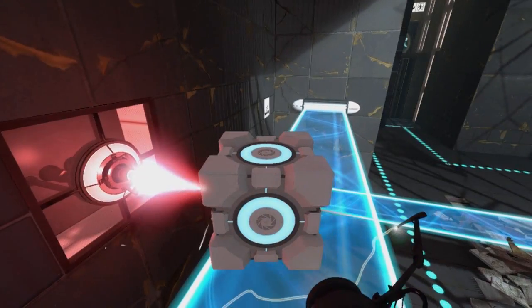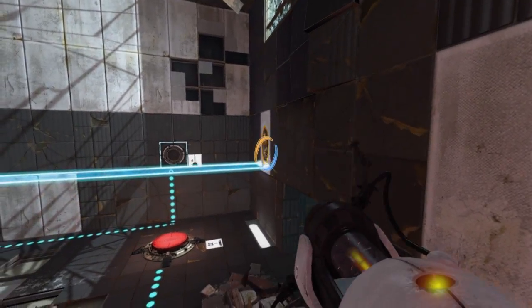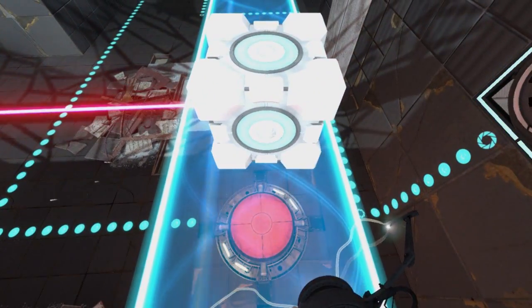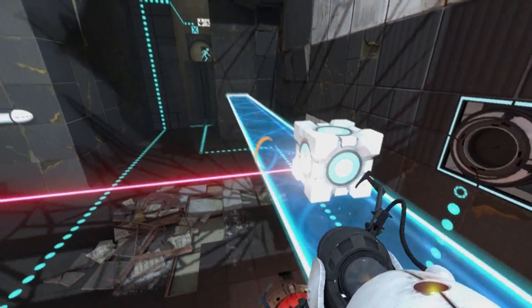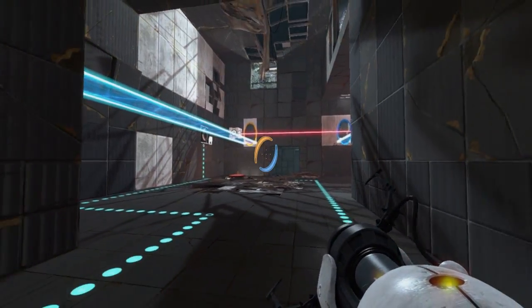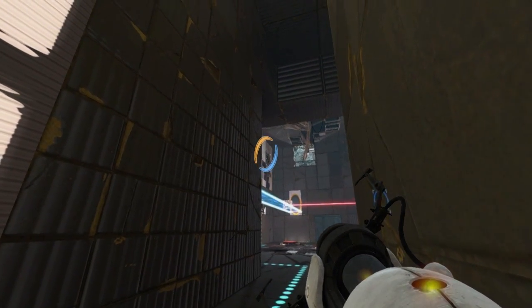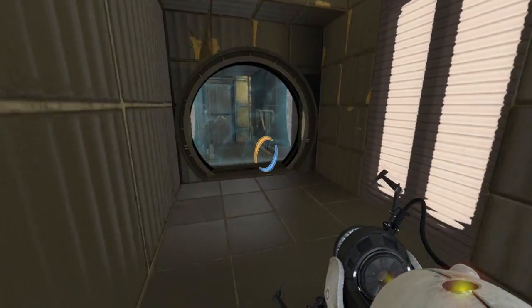As you can see, we need to be on this pad. How are we going to do that? Just create a hard light bridge on the other side, then place this cube right here so it's blocking the laser. Then we come up here, get on our pad, recreate our hard light bridge, and the cube falls onto the button.